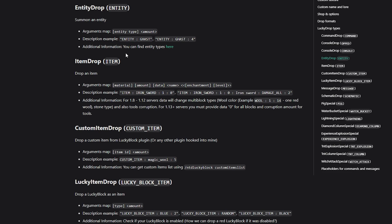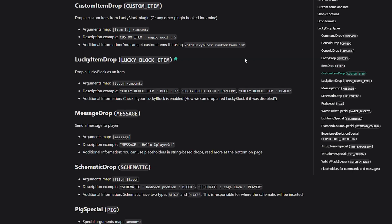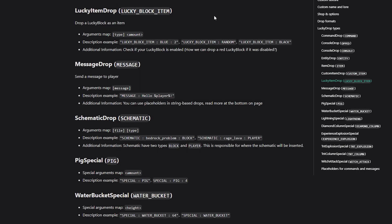We also have Entity Drop, which spawns an entity such as a ghast. Item Drop lets you drop a specific item when the block is broken. Custom Item Drop lets you drop a custom item from the Lucky Block plugin or even from another custom item plugin — there's a good chance it's compatible. Lucky Item Drop means upon breaking a Lucky Block, you might receive another Lucky Block. Finally, Schematic Drop is quite cool — if you use WorldEdit to make a schematic of, say, a house, then upon breaking the Lucky Block, that house may spawn.